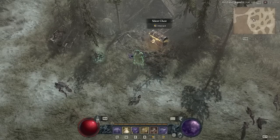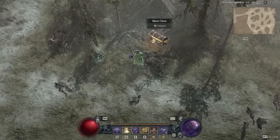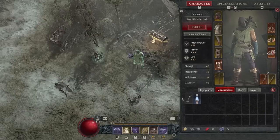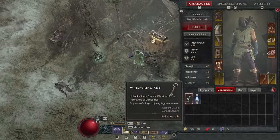Number one: if you've ever run into a whispering chest, you might have wondered where to find the key. You can actually buy whispering keys, which open whispering chests, from the purveyor of curiosities.